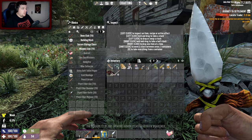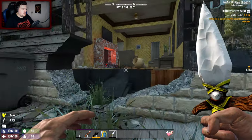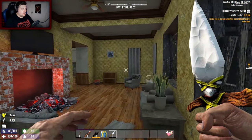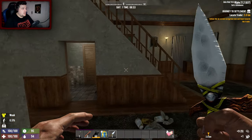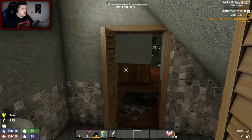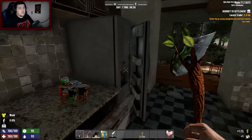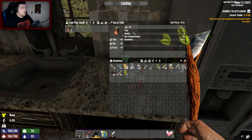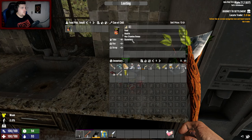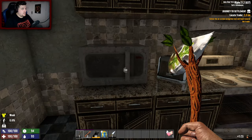A SWAT helmet - sure, I'll put it on. The durability of one of your items has been weakened - that's fine, we know, it's all good. No need to worry. Although because we're wearing heavy armor we are slower. In terms of settings, mostly everything is at default. Eating this can of food would give us 20% chance of dysentery - I don't want the shits, no thank you.